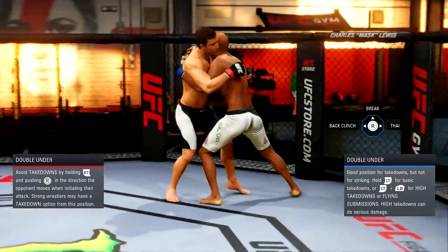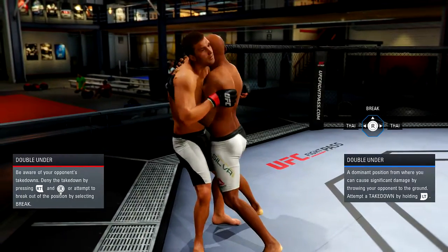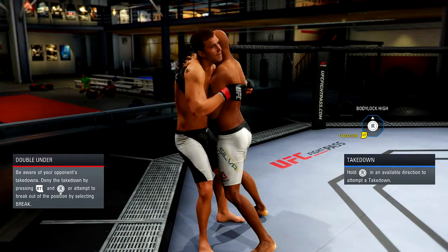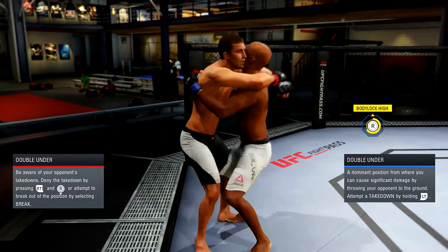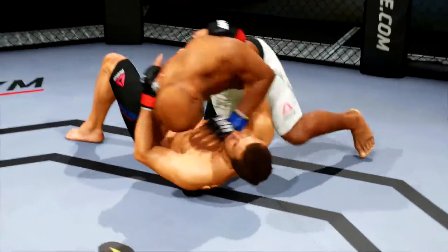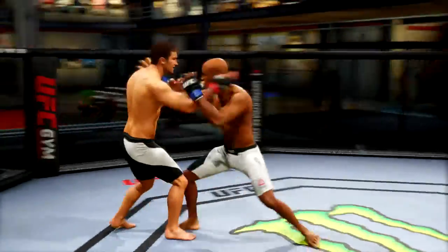To do devastating strikes in there, you're going to want to hold left bumper and use the A or B button for knees — those are very devastating. Or you could mix it up and do some uppercuts and elbows using the X and Y buttons.